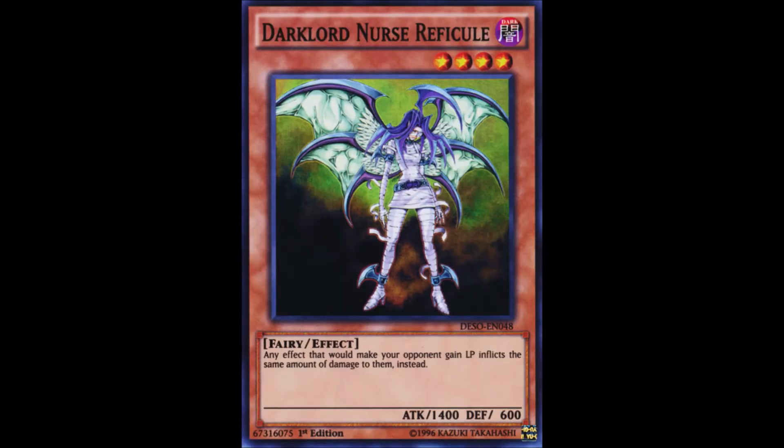On the number 8 spot, we have Dark Lord Nurse Replicule. This monster was included in Tag Force Evolution, which was a PS2 port of Tag Force 1. It's the main component of the well-known Nurse Burn deck, which has been seeing competitive success since this card was first released, giving a competitive edge to cards which increase the opponent's life points. It's also one of the main reasons why Upstart Goblin is limited, since you essentially play a 37-card deck and the opponent starts with 5,000 life points.